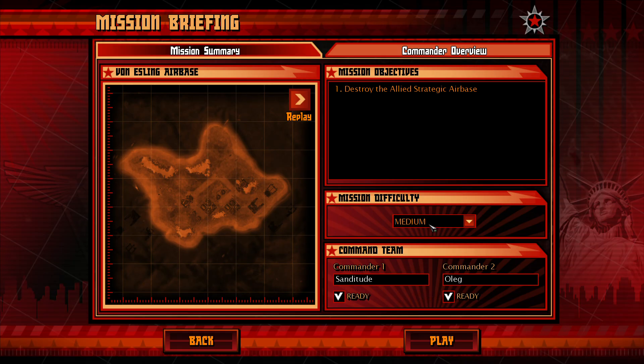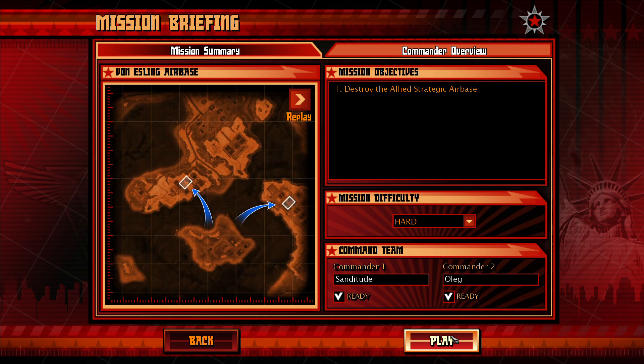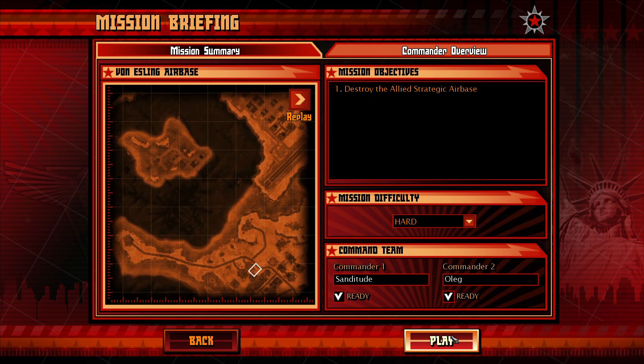The last major Allied target in Europe is the von Essling airbase. Destroying this base will effectively free the last of European lands from Allied control. Your objective is simple: locate the von Essling airbase and destroy it. Due to the significance of this operation, General Krukoff will once again be on site to supervise. Best of luck, Commander.